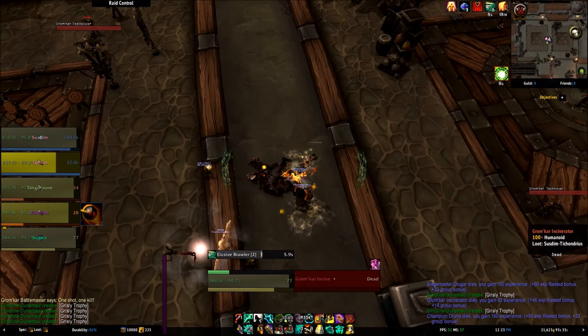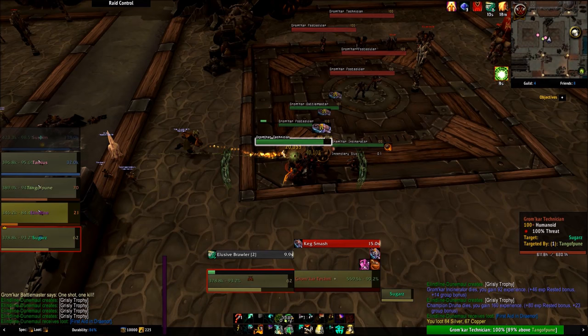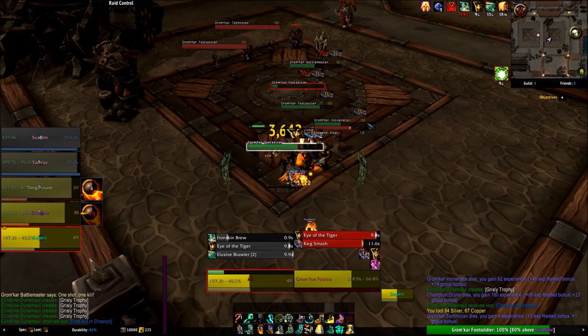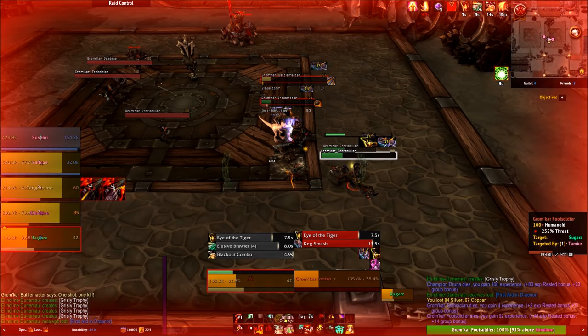Stagger is the main mechanic behind brewmaster monks. It's a relatively complicated mechanic if you dive in too deep, but the simple way to put it is that you take a percentage of damage away from all attacks immediately, and a percentage as a damage over time. To be clear, stagger by itself doesn't actually reduce any damage — it just stretches it out over time. We'll talk more about that when we get to our active mitigation moves.